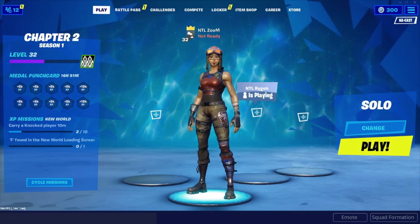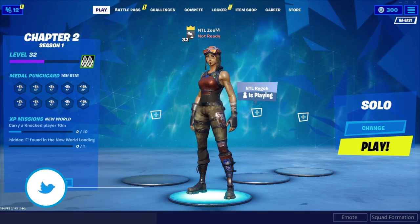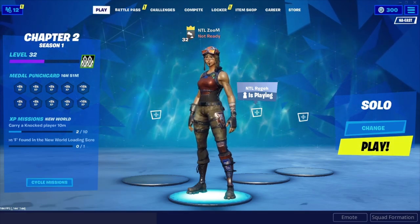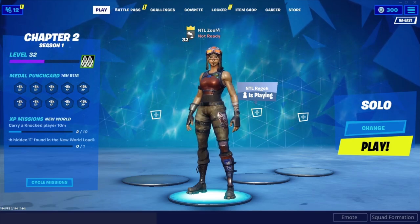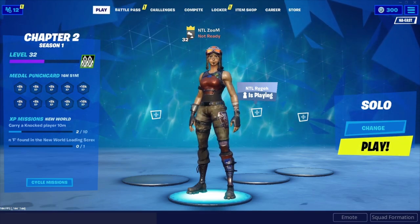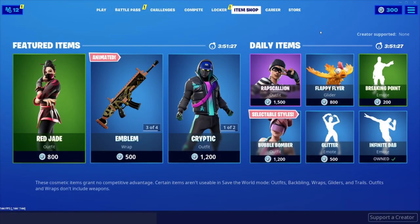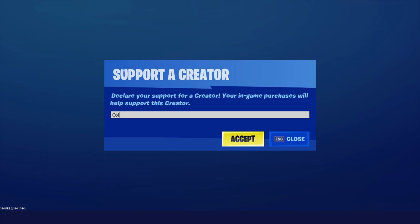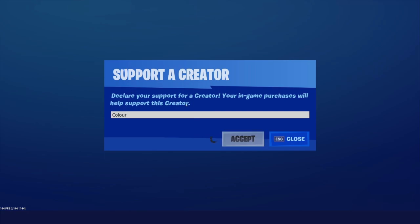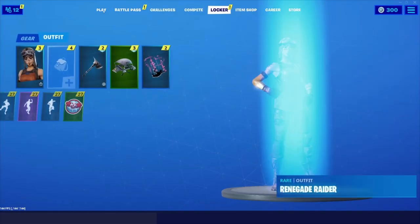Today's video we're going to be recording with one of my admins who has a Renegade account. I messaged him and he did have a Renegade — his name is Zoom. He has 300 V-Bucks and he's not even using my code — he's an admin and he's not using my code. Anyway, use code 'Color' in the item shop. With 300 V-Bucks, whatever he buys, use code Color.